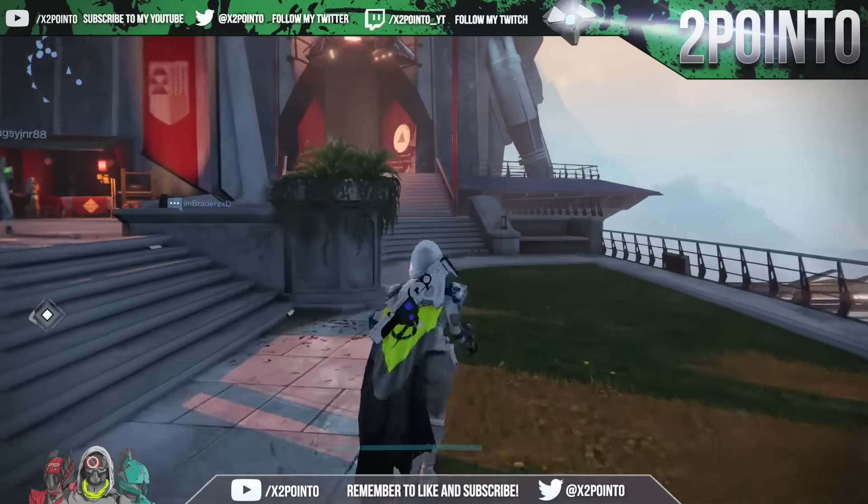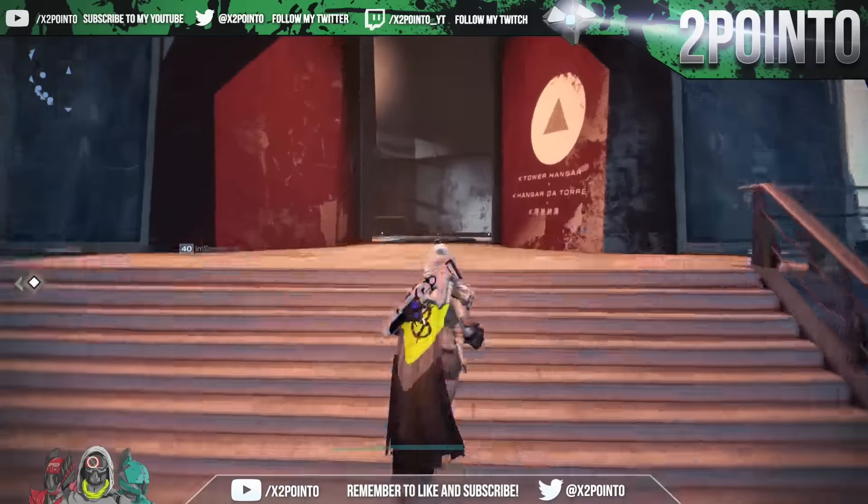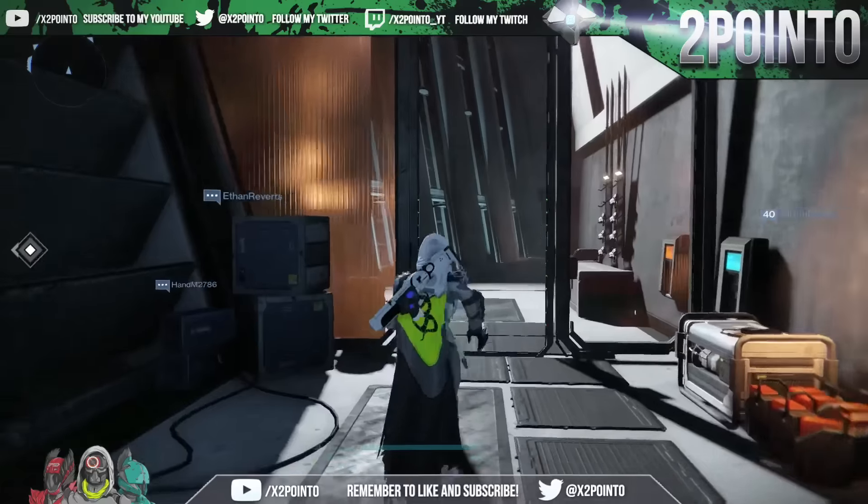What is going on guys, 2.0 here. In today's video I've got Xur's location and exotics for week 81. Xur is back in the tower, so as soon as you spawn in take a right and follow the path I'm taking.